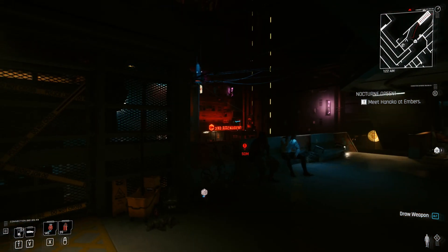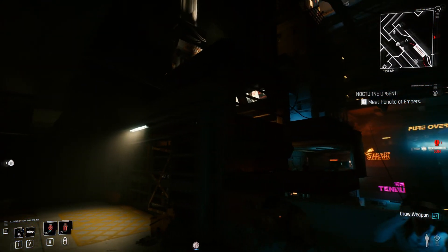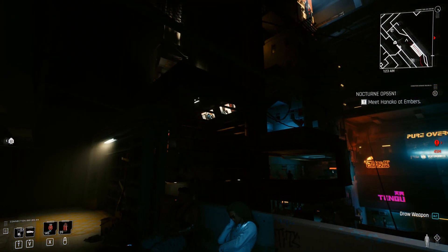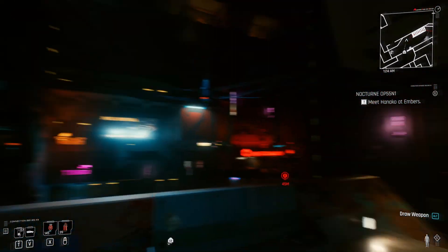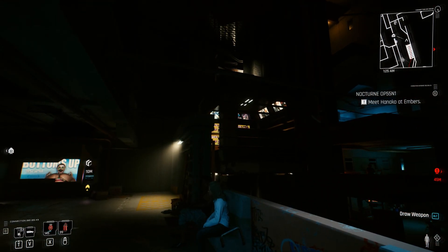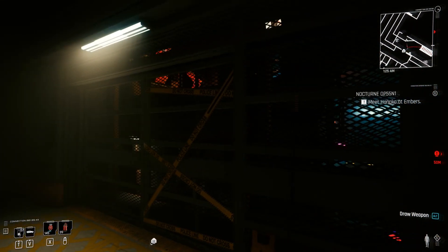Right, hello kings and queens, welcome back to another video. It's half two in the morning — I was just about to go to bed but some crazy shit just happened. This lift in V's mega building is usually out of bounds, you can't interact with it. The only lift that normally works in this mega building is that one over there, but I've actually managed to get this working with the help of a little mod called Open Night City or something like that.